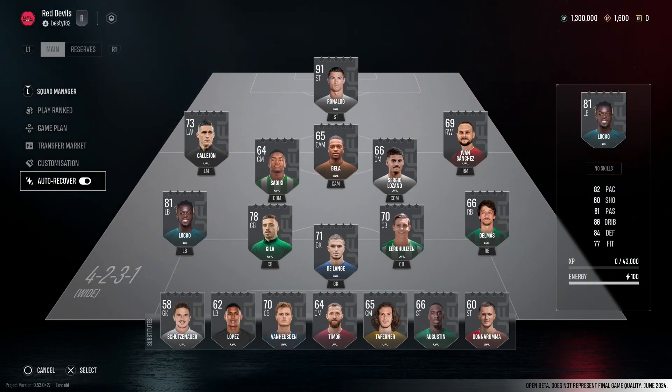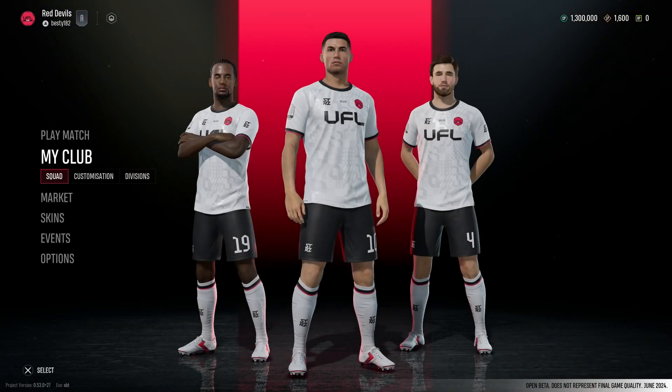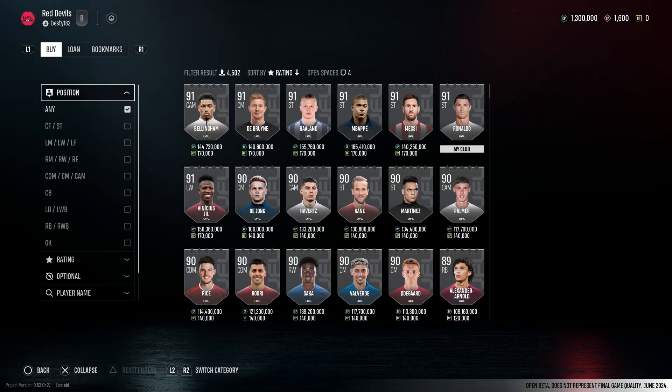Auto recover - yeah, do auto recover. So we've got a 65 right back in the reserves. Basically, if you go to transfer market in the top right hand corner you'll see something that says CP - those are credits. So that's essentially, if you were playing FC, that's like your coin balance. In the beta we had a million to start off with, and obviously we sold that guy for 300K. When the game is released, I'm not sure if that will still be the case.